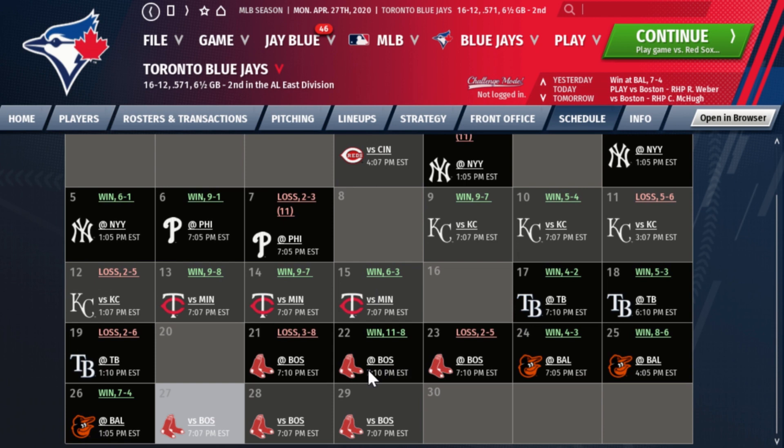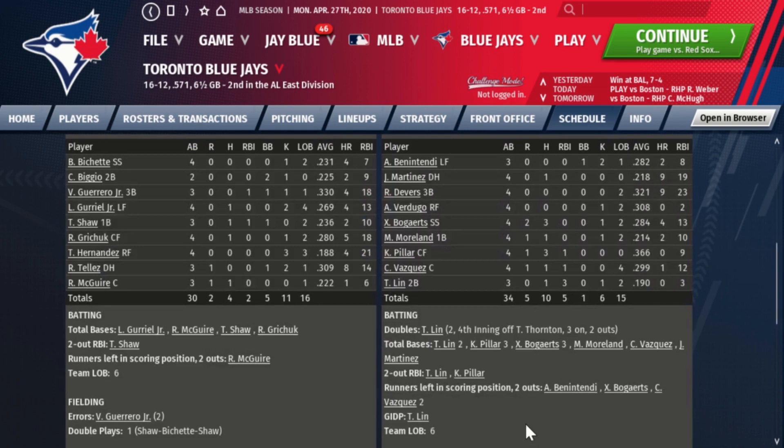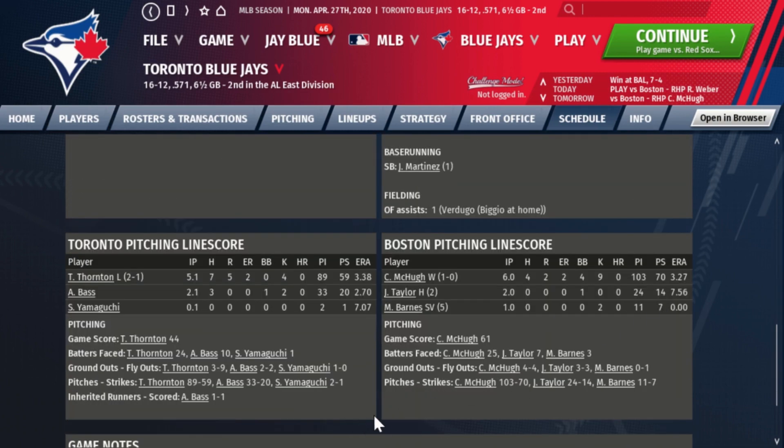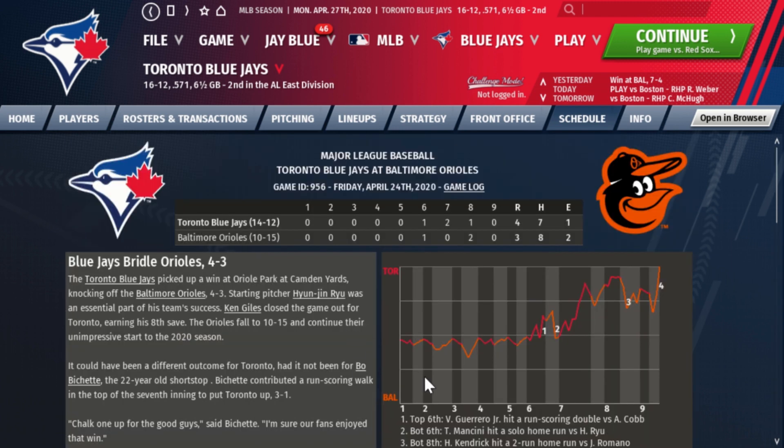The bullpen gave up some runs and made that game closer, leaving a save opportunity for Ken Giles. In the third game against Boston — the rubber match — we lost the series two to one. The Jays got just four hits overall. Shaw and Vladi each had an RBI. Thornton gave up five runs, only two earned, with no walks and four strikeouts. Anthony Bass had a solid outing, and Yamaguchi went a third of an inning needing only two pitches to retire the one batter he faced.